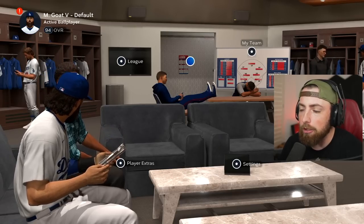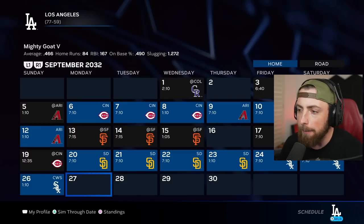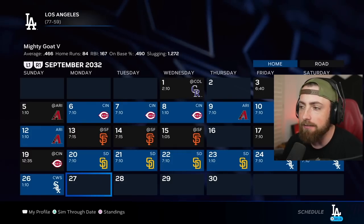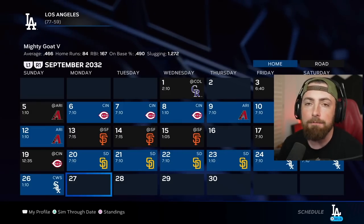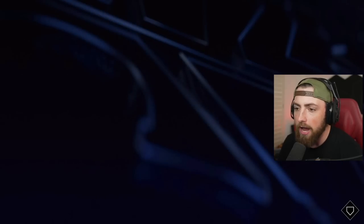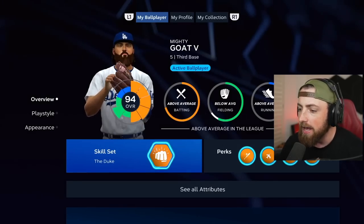Welcome back to Road to the Show. This is going to be a good one because we are actually playing at Coors Field for the first three games of the episode. I love playing here because this is basically the only stadium in the MLB where you can hit the ball like 500 feet. Let me make sure I have all the power stuff on that I want.